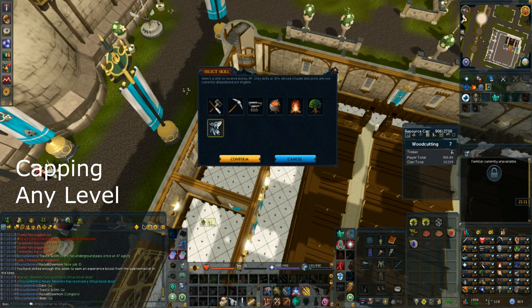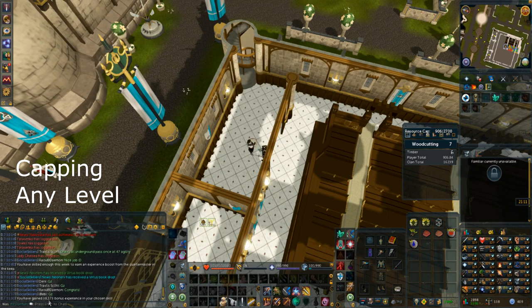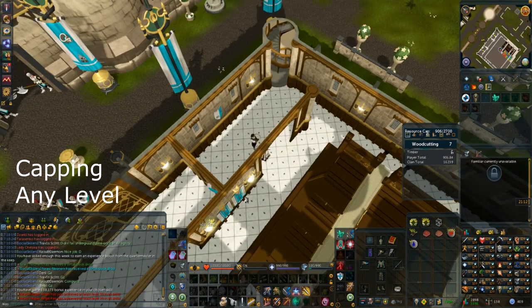Avoid claiming the summoning XP as it's drastically reduced. Woodcutting or Mining are the two best options to claim.